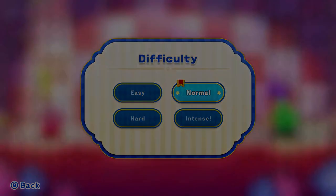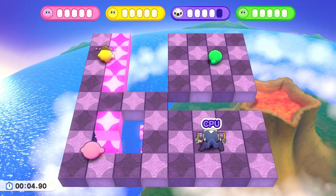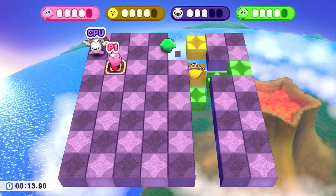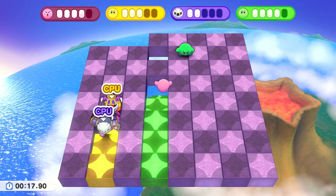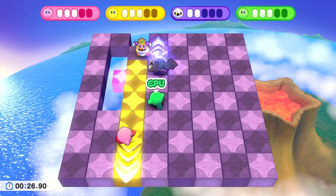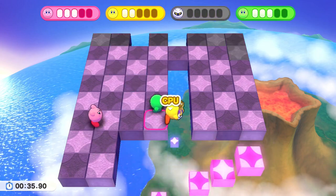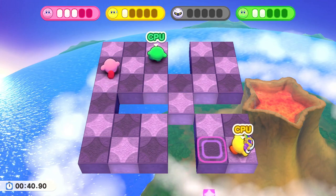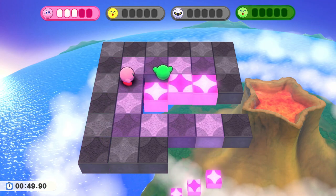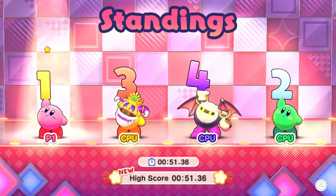We unlock normal, hard, and intense. Let's try normal. Meta Knight's going to fall straight away. The movement's very weird — maybe I should use the analog stick instead. Just barely walking away in time. I can try to get Meta Knight — see ya! Meta Knight gets eliminated. It's just me, green Kirby, and yellow Kirby. Yellow Kirby is about to lose his health — hit him there, see ya. Now it's just me and green Kirby — we win another! Another first-place finish, and a lot faster that time too.